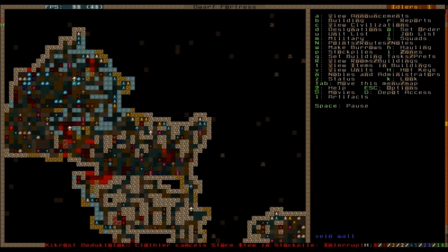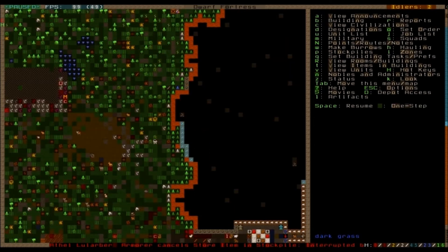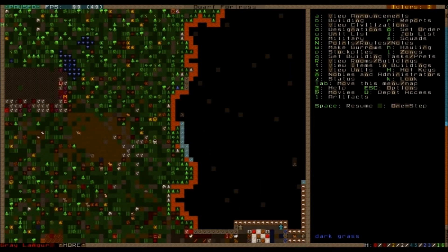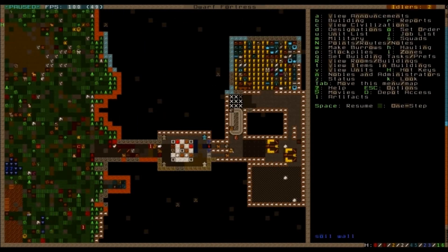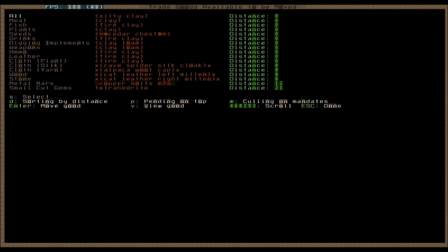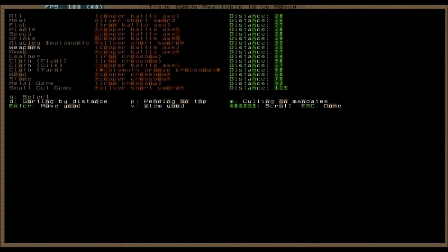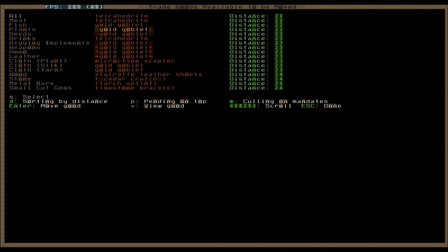Let's get back up to the surface. It is raining, there are monkeys everywhere, and we are fighting them all. An elven caravan has arrived — perfect. So we're going to request our broker and move a lot of goods to the trade depot, specifically lots of gold goblets.